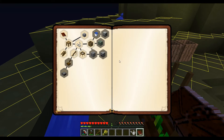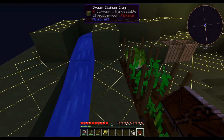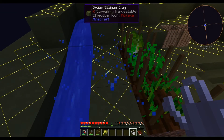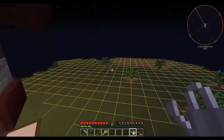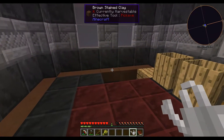We have to sift dirt to get little pebbles, and the pebbles make cobblestone. We could make a sieve — well, we're going to have to make a sieve. All the string that you make from the infected leaves you're going to need to make a sieve out of.